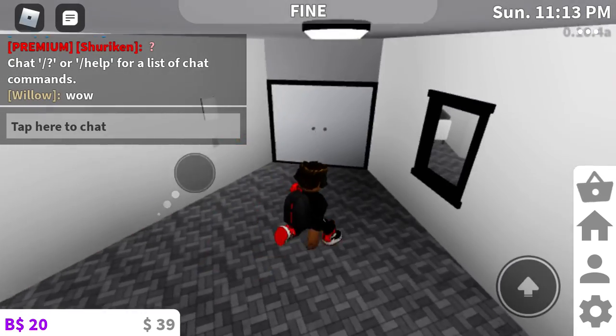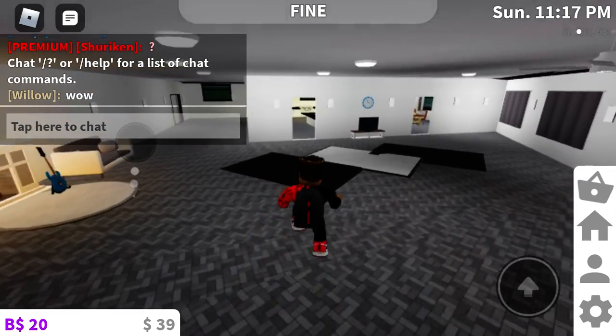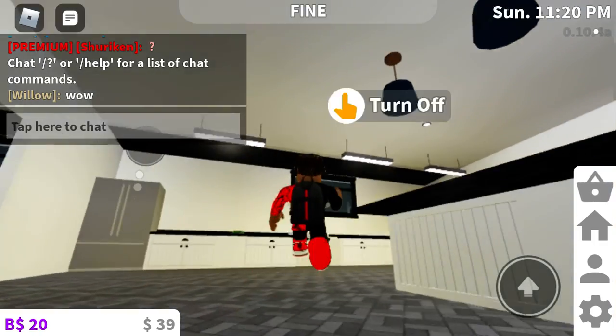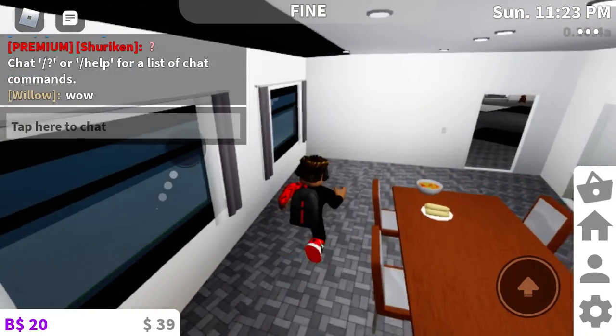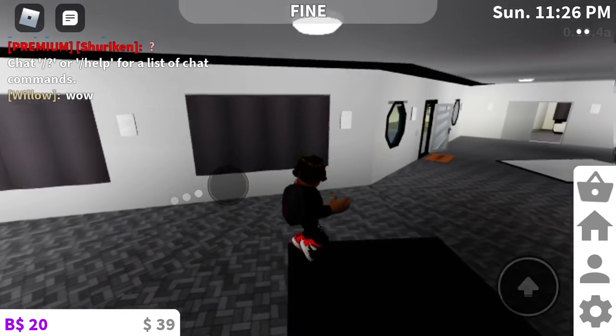So here's the laundry room. The kitchen is still the same, but we did brighten it up with some light. And then we got some corn on the cob and vegetable soup in the dining room.